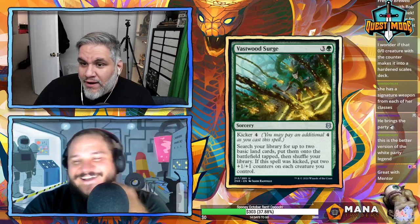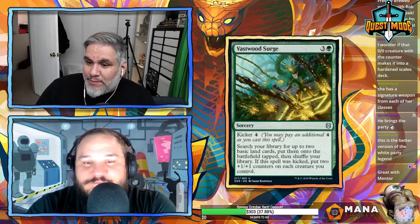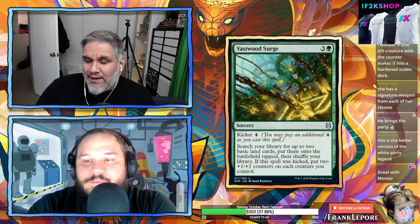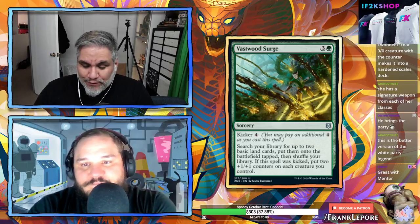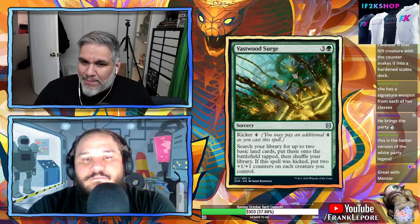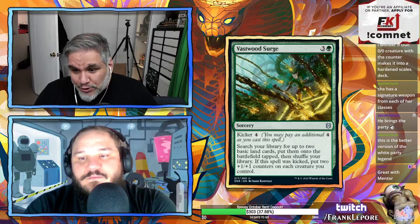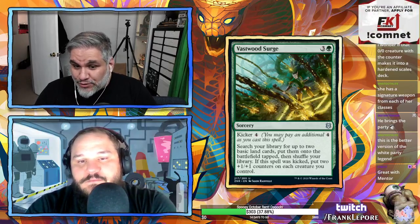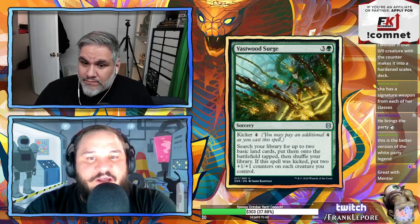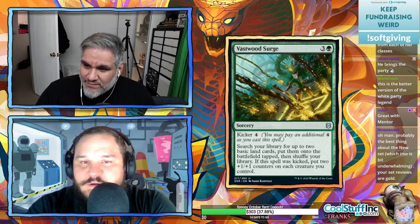Turntimber Aesthete — 5/4 for five, gain three life when it enters. Similar to Drakuseth — probably sees some play? No, I don't think so. Vastwood Surge — four mana or eight mana with kicker. Search your library for two basic land cards, put them onto the battlefield tapped. Ramps you from four to seven, which is really strong. If kicked, put two +1/+1 counters on each creature you control — made for kicker decks.